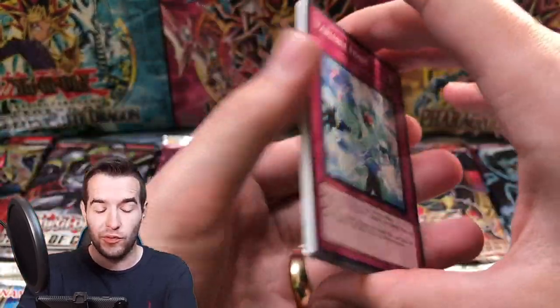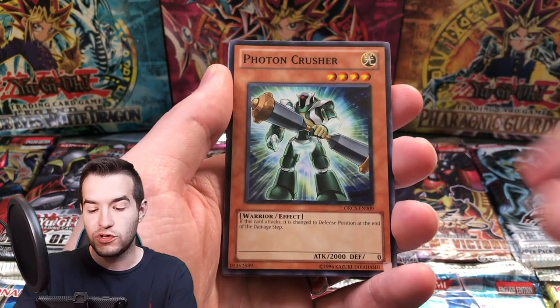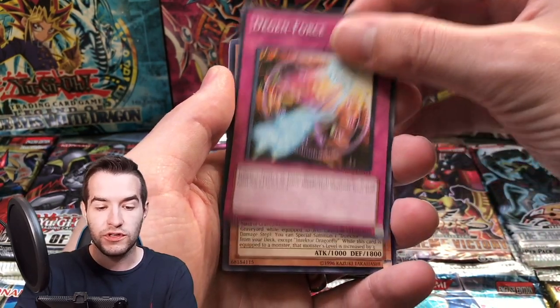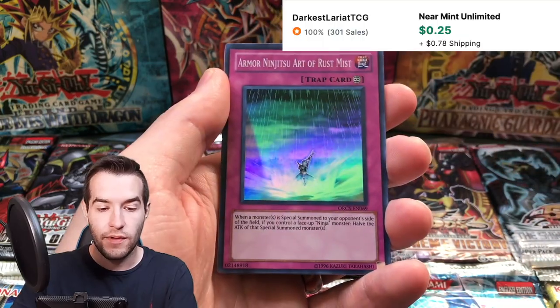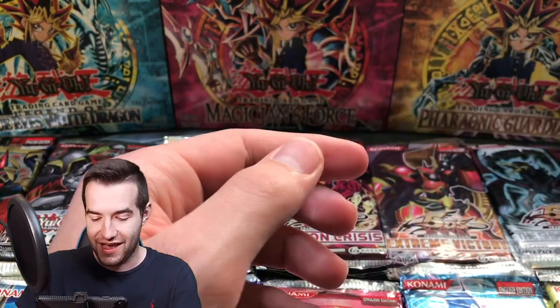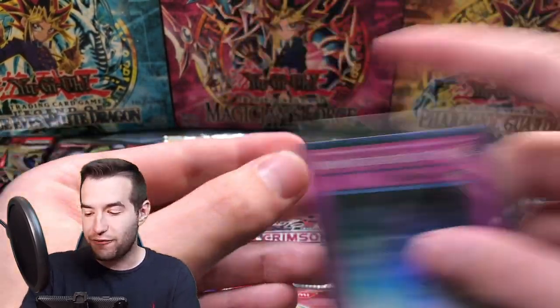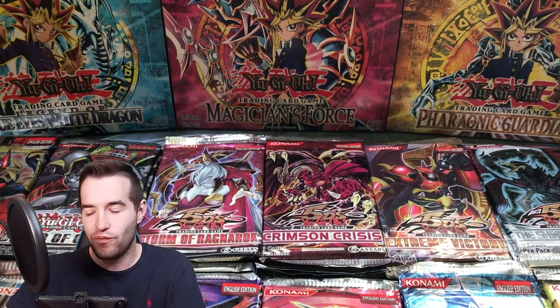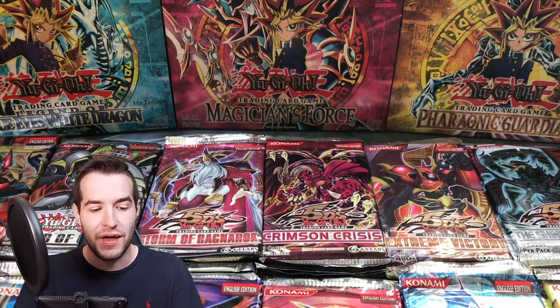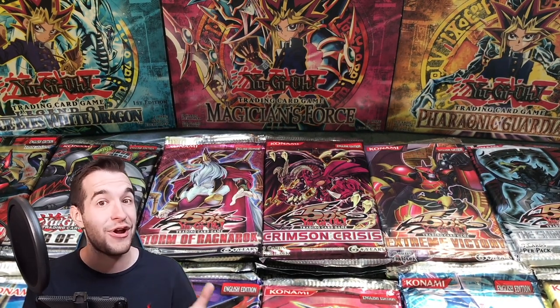It's been a while since we've opened Order of Chaos. Variable Form, Dark Mambel, Photon Crusher, Degenforce, and Zector Dragonfly. And Armor Ninjutsu Art of Rust Mist — that is a long name. How many foils is that? We're like one for two — we're pulling one every two packs. We're 12 packs through, guys, we still have 48 packs left. Hopefully we can keep up the epicness. Hopefully we can get high rarity stuff — that'd be awesome. We're hoping for that Ghost Rare as our high rarity.